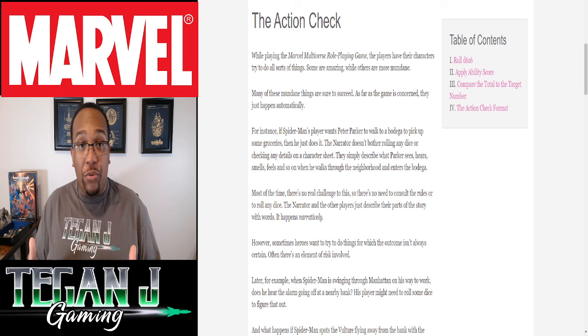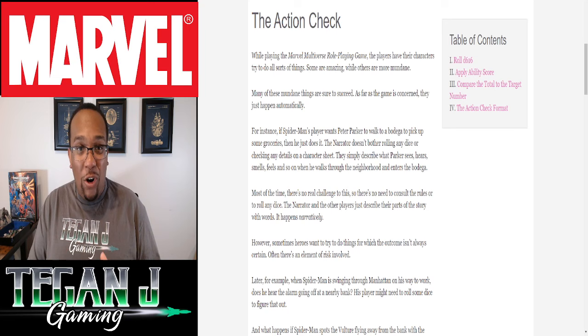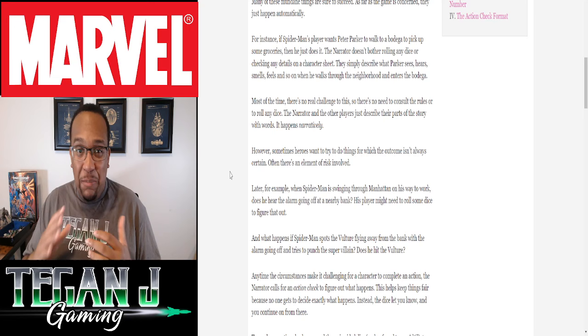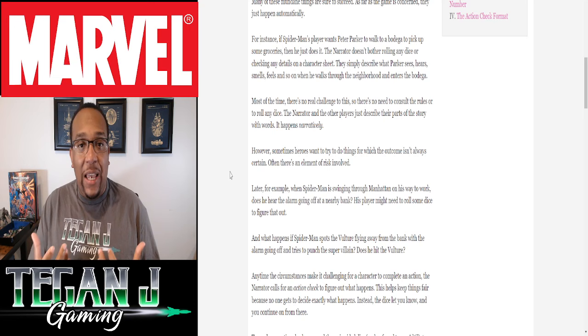For your action checks — the core checks of the system — you roll those three d6s. The game master, or narrator in the Marvel Multiverse, will set a target number. You roll those three d6s, add them up, and see how you come out compared to that target number. Remember, ones are sixes on the Marvel die. If you do roll a 1 on that Marvel die, it's considered a fantastic roll — either a fantastic success or fantastic failure, which we'll get into in a second.